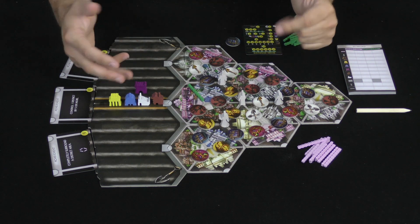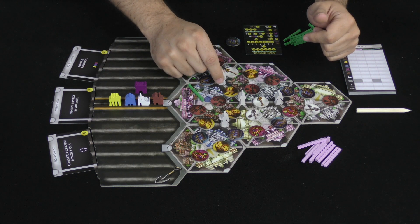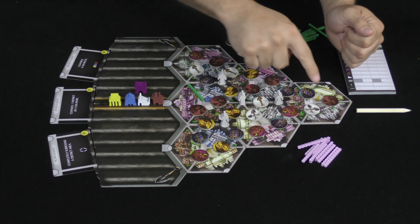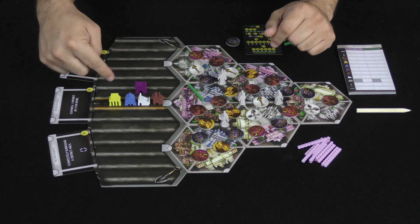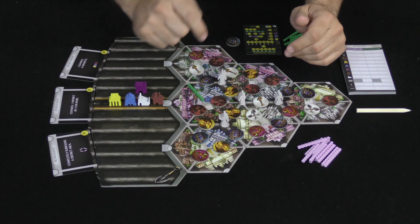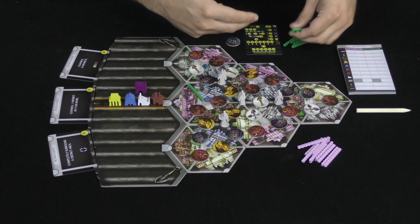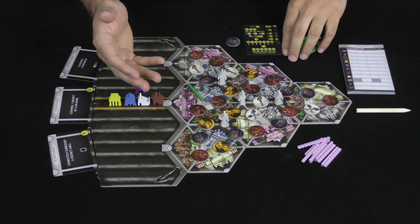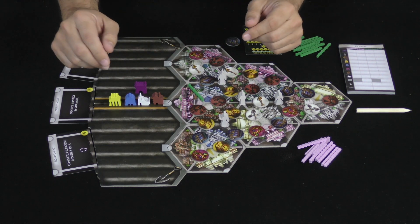A couple of other things that might happen: you might surround one of the statues with roads, in which case you take that statue, or you might take one of the shovel tiles, which means you are going to be drawing more of these buildings towards you. This continues until either two of the statues have been taken or the players are down to five of these roads, and then the interim scoring happens. Once we've placed them all, the final scoring will happen.